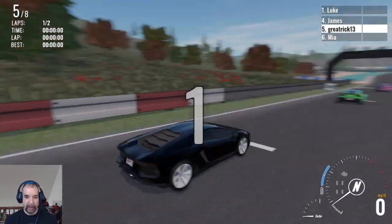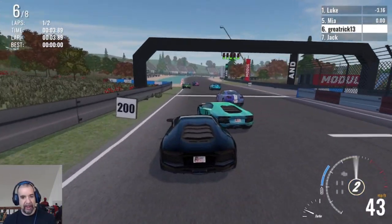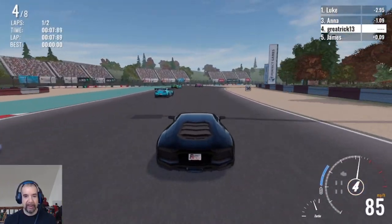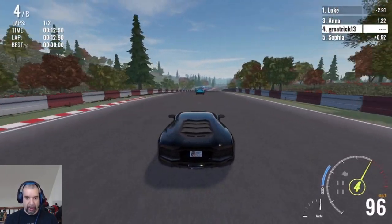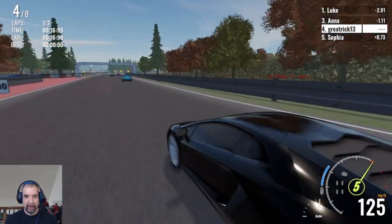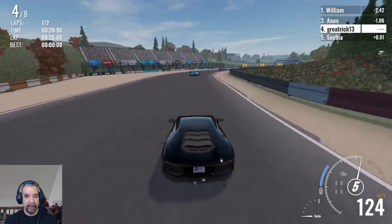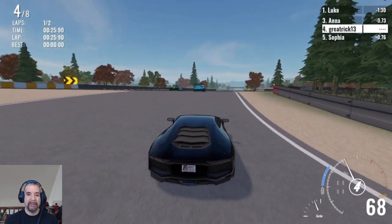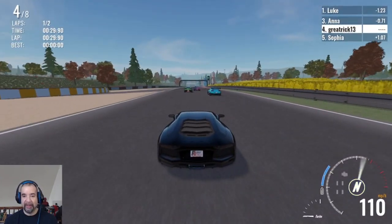Overall the game looks good. Your car model looks very good. The other cars have kind of a cell shade outline around them, so you can differentiate them from your car, which is nice. There are a couple of camera modes: first person, hood, action cam, close rear, middle, and far away. I usually stay in the middle, though some people race in first person mode which is pretty crazy.